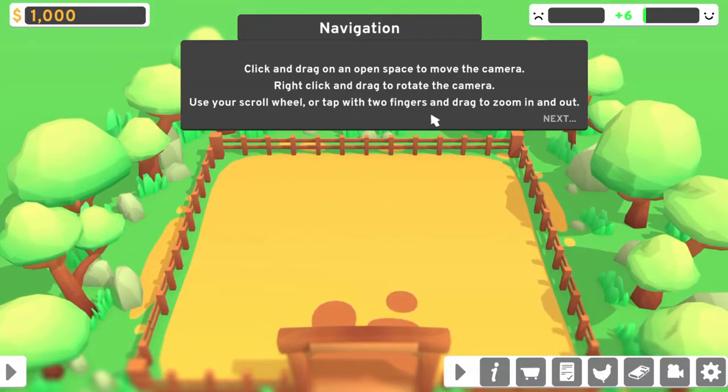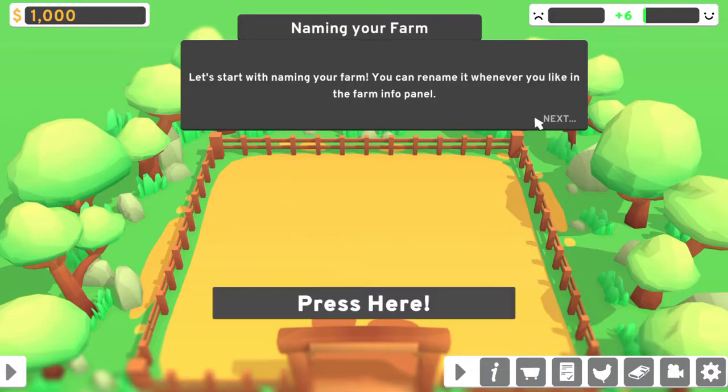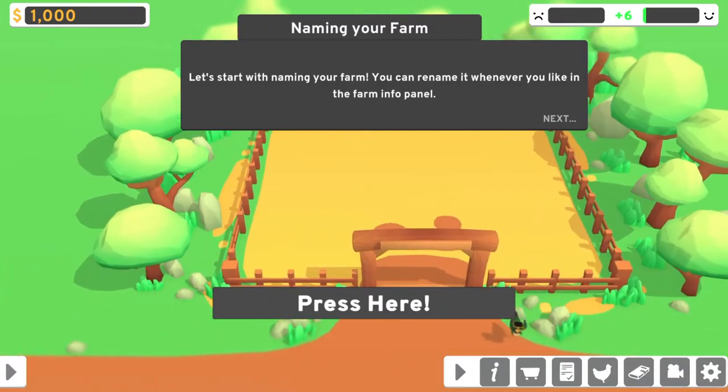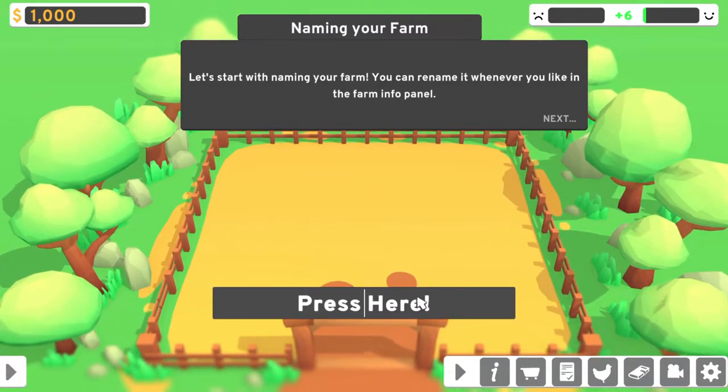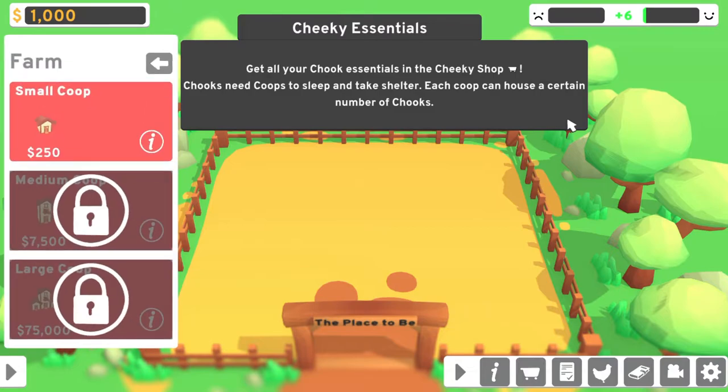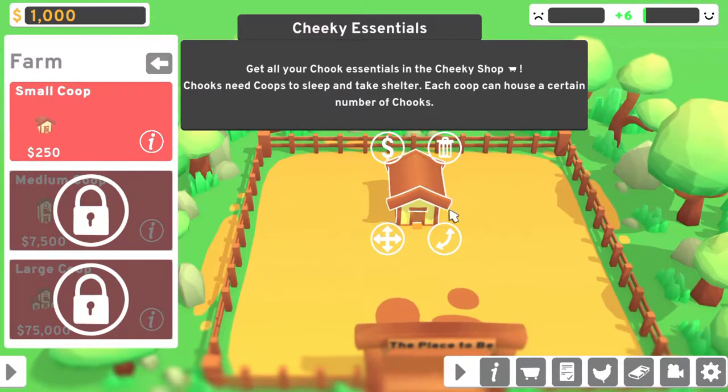It says tap with two fingers to drag in and out, or zoom in and out. Let's start with naming your farm. You can rename it whenever you like in the farm info pen. The place to be. Get all your chook essentials in the cheeky shop. Chooks need coops to sleep and take shelter. Each coop can house a certain number of chooks.